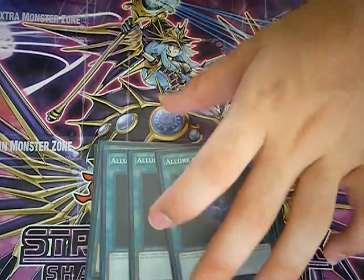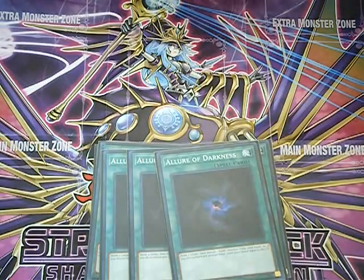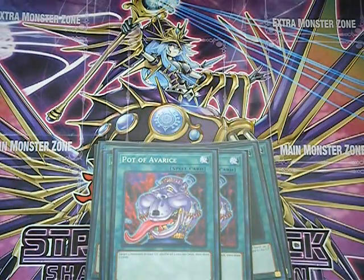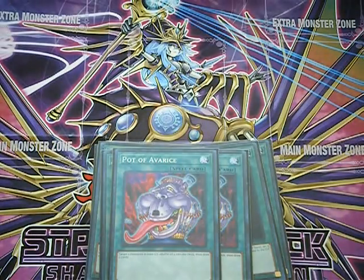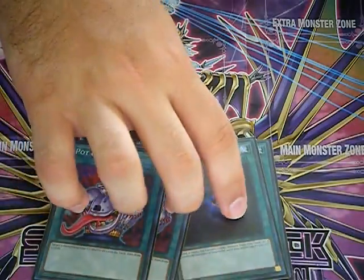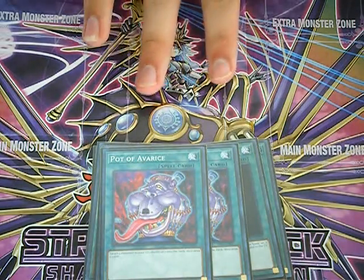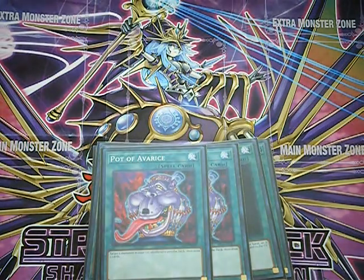For draw power, you're going to be running three Allure of Darkness — I'm probably going to drop that to two now that I've had some time to play with this deck. But basically, banish a dark monster from your hand and draw two cards. With more than half the monsters in this deck being dark, I'm going to find it incredibly helpful. Next, two copies of Pot of Avarice — I'm going to bump that up to three. You shuffle five monsters from your graveyard back into the deck and draw two cards. That is so great for this deck, especially since your grave is going to be loaded with monsters halfway through turn one. If it's not, either you bricked really badly or you don't know how to play this deck.